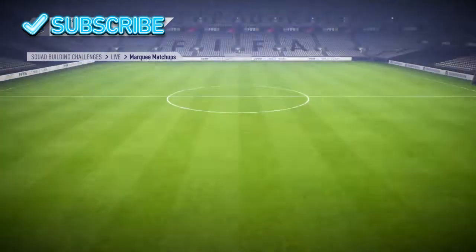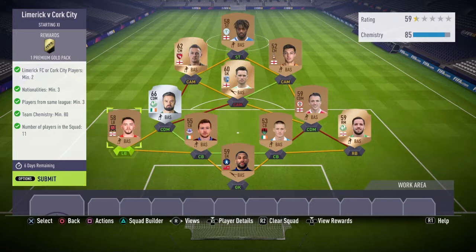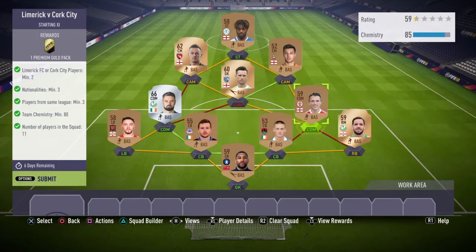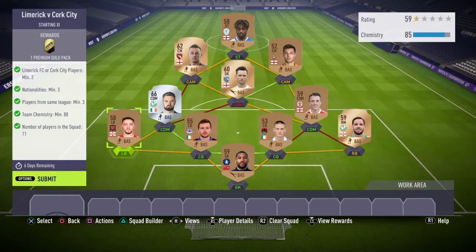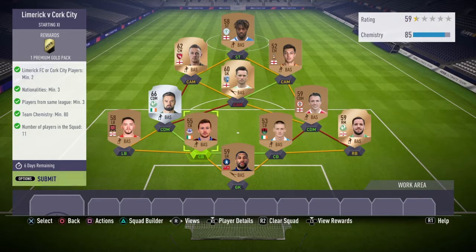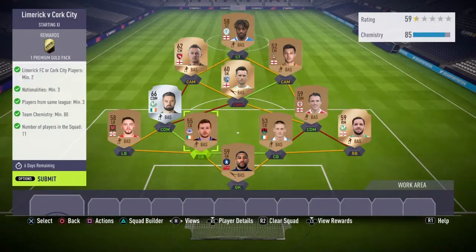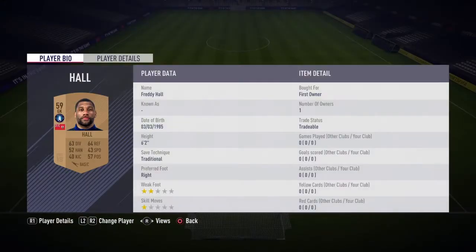The second team we had to do was Limerick versus Cork City. This was practically an easy team to make because all you need is two players from the clubs. It's basically a bronze team — nothing too big or hard to do. Left back I have is Jarvis, first owner. CDM is Bulger, left center back is Gallagher, and goalkeeper is Full, who is part of one of the required teams.